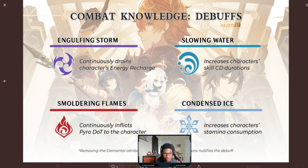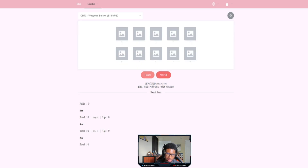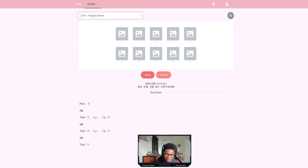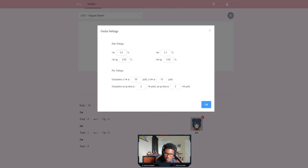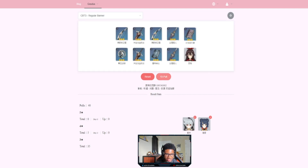One last thing — not really a resource, but something fun to do. There's a gacha simulator where you can test your luck on 10 pulls for characters. There are banners like the Venti banner and the regular banner. You can set it to the actual game rates of 0.6 and 0.1. Just see how the rolls feel, how bad or how good the gacha might be. Maybe you get lucky and feel confident before doing your actual pulls.